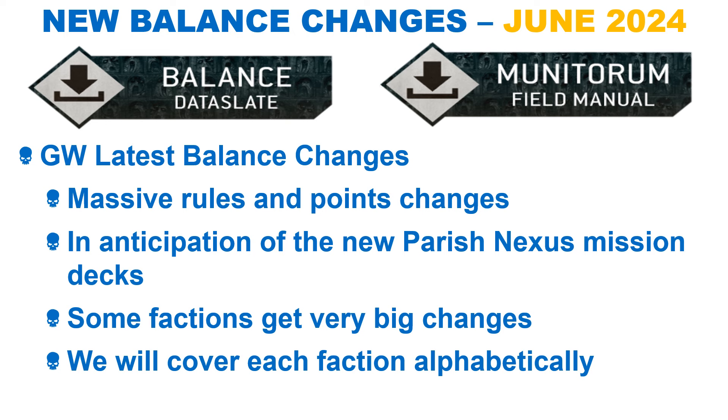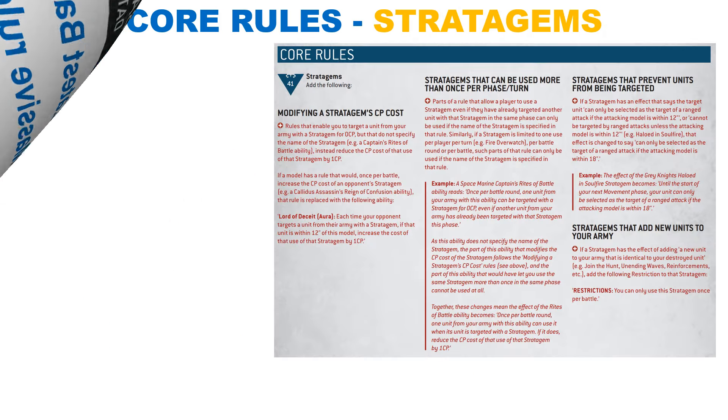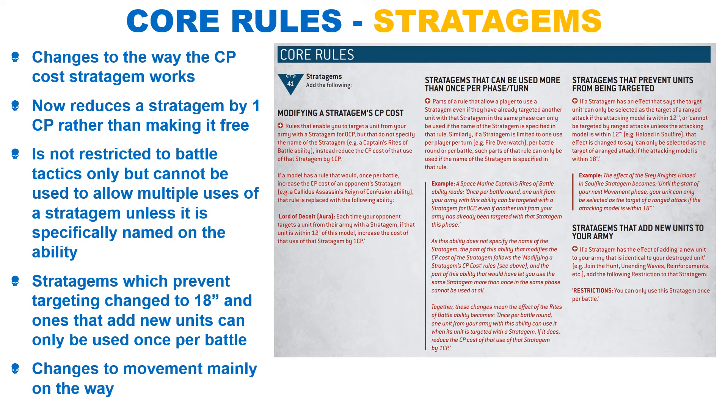With that said, let's start with the core rule changes, then go through the factions alphabetically. There have been some significant changes to the core rules with the way certain stratagems work.